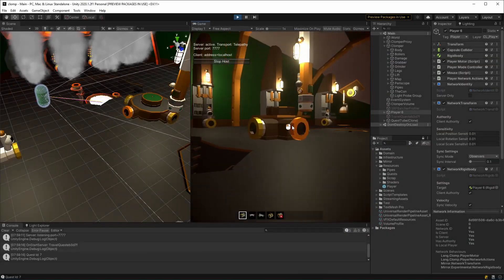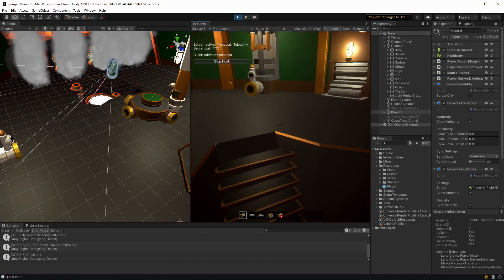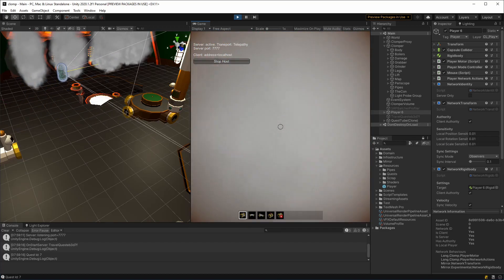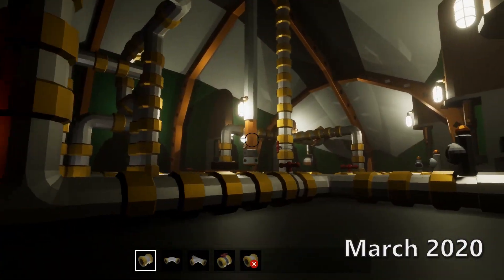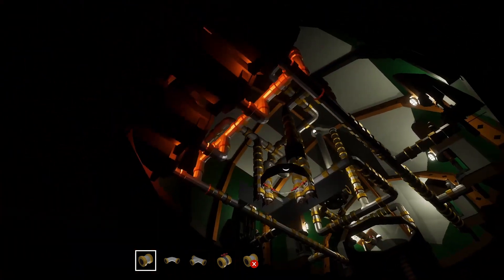If you want to send a message to the server, you must have authority over the object you're using. As Clomper isn't competitive, I can give client authority to the player. There's no advantage to the player wall hacking in a co-op game — especially this one.